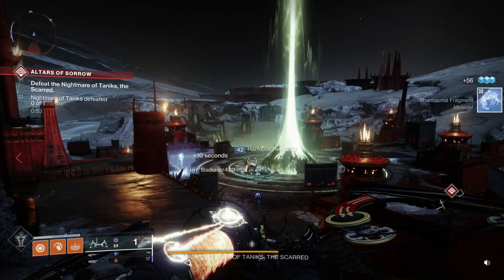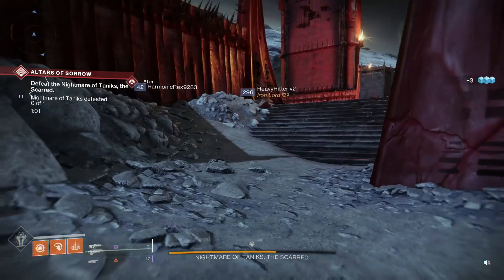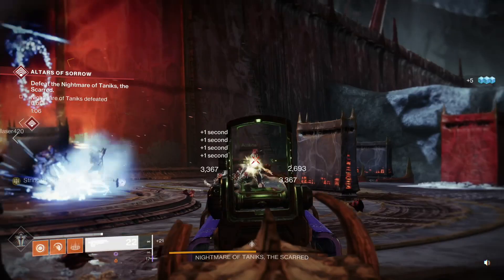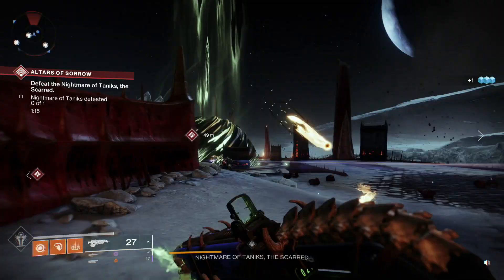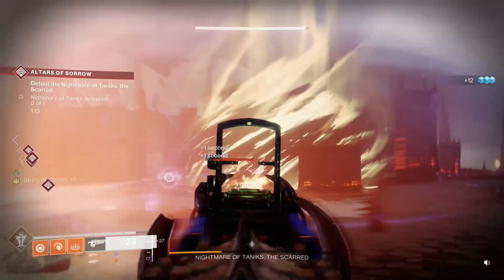Next I'm going to show you Bad Juju and Outbreak Perfected — two pulse rifles depending on what you prefer. Bad Juju is full-auto; as you get kills it refills its own ammo and applies a perk called String of Curses, which makes it stronger. It also generates your super ability energy as you get kills. So long as you're cleaning up enemies, you can hold the trigger and mop up mobs — and your super bar is filling up as you go.